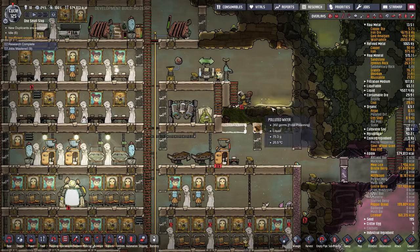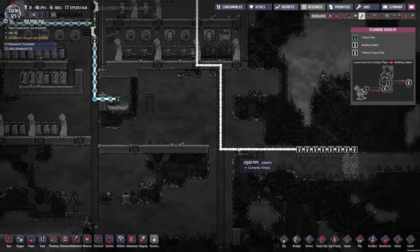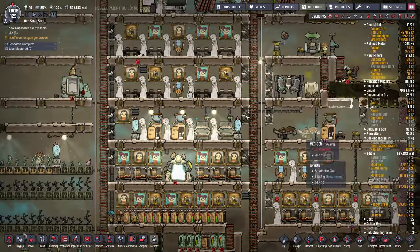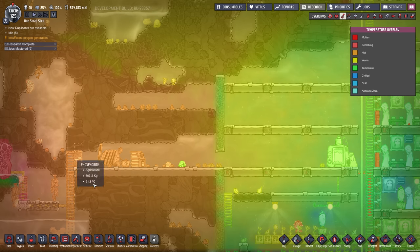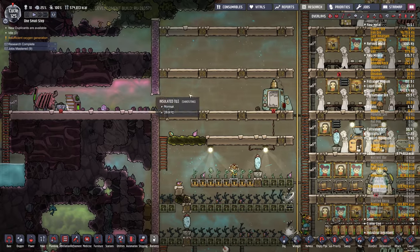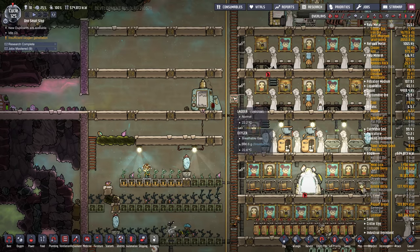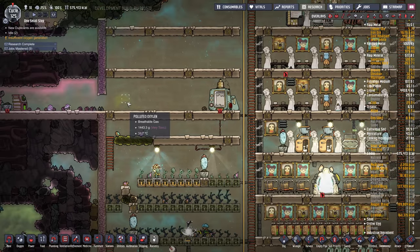One other thing I did was try to use up some polluted water — I built a pipe to some pinch of peppernut, but I'll probably tear that down since I don't need it anymore. I thought I might replace my pinch of peppernut up here where it's nice and warm, around 46 degrees, and build it there using polluted water from some showers I'm going to put in. There's a new morale bonus for showers they added — I think it's plus three. I also have a CO2 problem; it's starting to reach the level of the bedrooms, which is really bad.